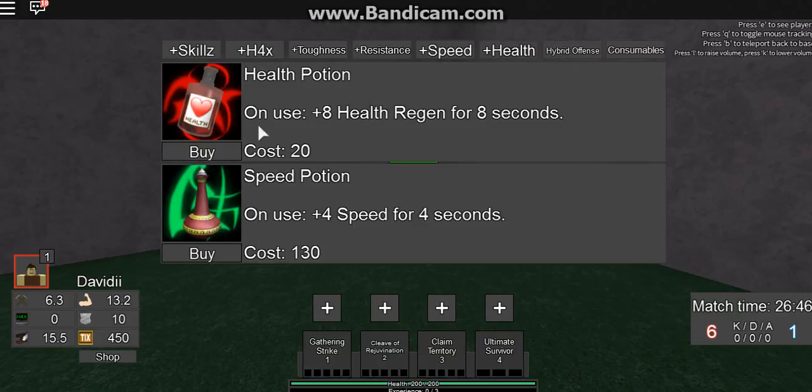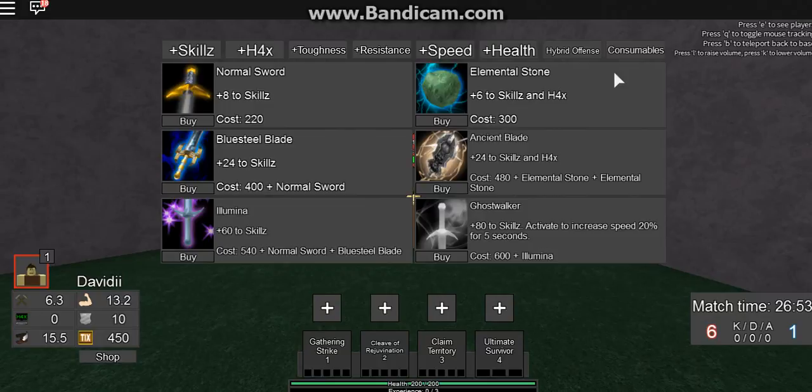There are health and speed potions. This speed potion gives you more speed than a ghostwalker does. The ancient blade gives the same amount of physical damage as a blue seal. I have to pay 600 for the elemental stones — it's 1,080 gold for this item, but only 620 for these two. These two are very, very poorly balanced.